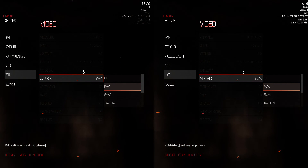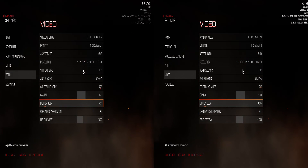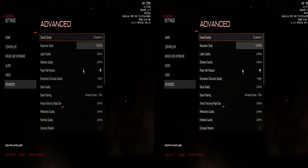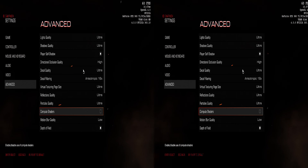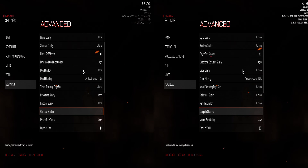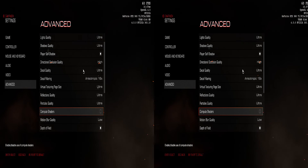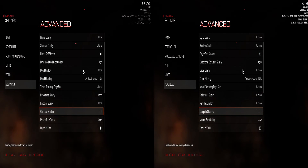You can only select off, FX, or SM for anti-aliasing. Colour-blind mode if you're not interested, motion blur if you like it — you can set it off, low, or high, whatever you fancy. In advanced, everything is on ultra, except compute shaders. My wrapper doesn't support compute shaders, but turning the setting on I didn't see any difference, so I'm not sure exactly what it's doing or if it's controlling the rendering in some way. In any case, I set it to off.